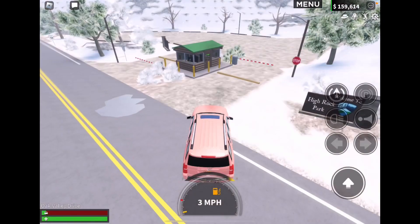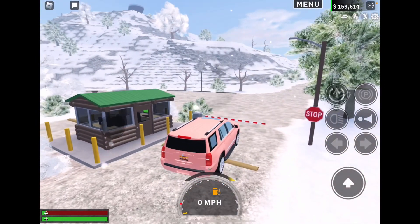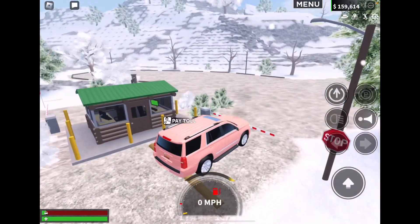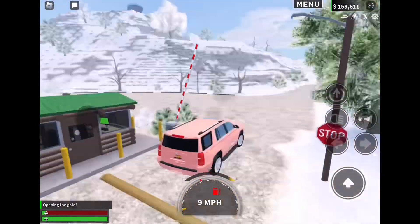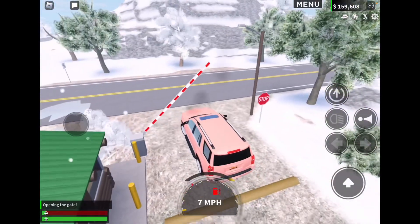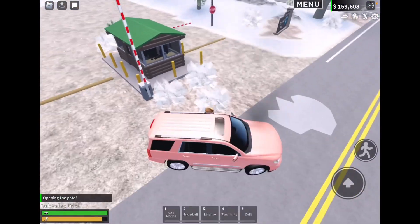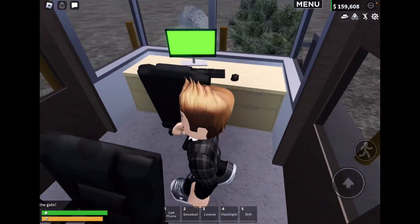Pulling up at Higher Park now - you can see there's a gate here now. Can we just go through? We have to pay a toll - three dollars, it's not that much - and then the gate opens. Then we've also got an interior over here with some screens and other stuff.